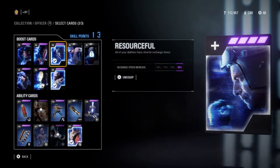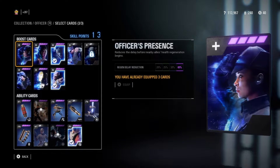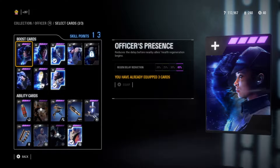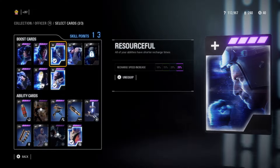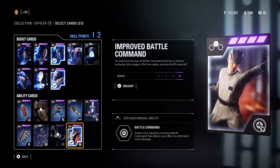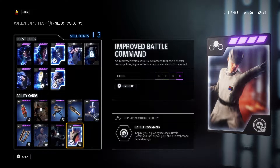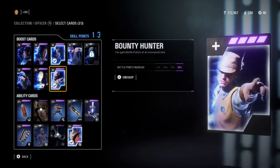All of the officer's abilities are so amazing that you do want Resourceful, because it gives you a nice recharge time on all those abilities so you can use them as often as possible. I do kind of like Officer's Presence as a side note. Improved Battle Command is great — it takes an already amazing ability to the next level.